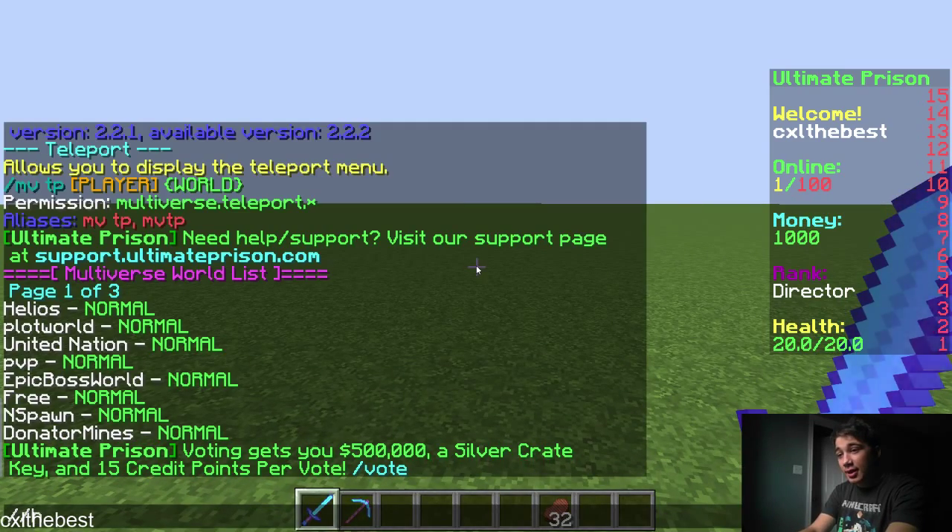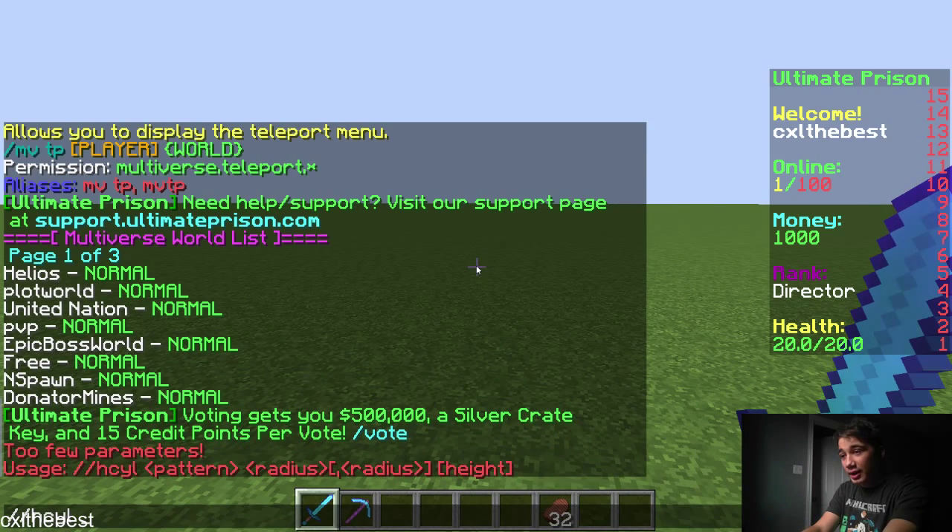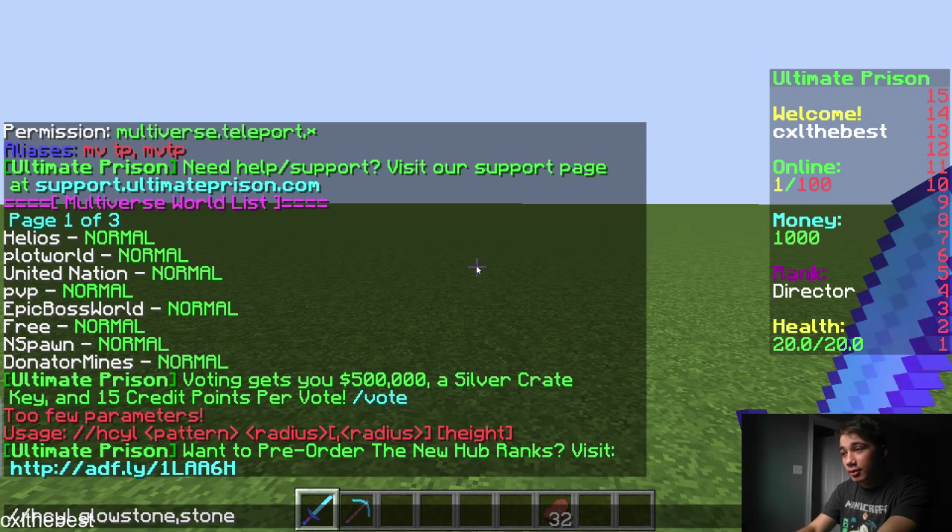So the command is /hcyl — slash less H cylinder — so the pattern, you can put let's say glowstone and stone, then the radius. This is how big you want the hollow cylinder to be, so 10 for example. You have to put a comma right there and put the next number right beside it, no spaces, and then a space and then the height, so let's go 5 blocks.